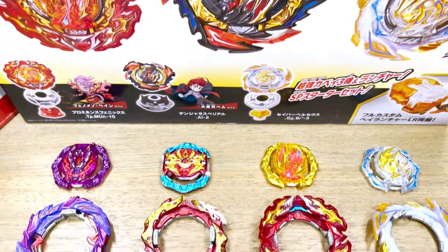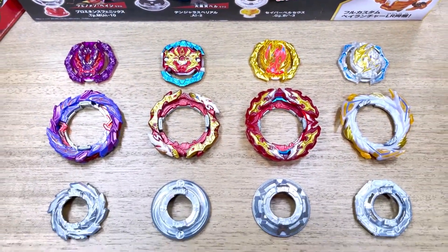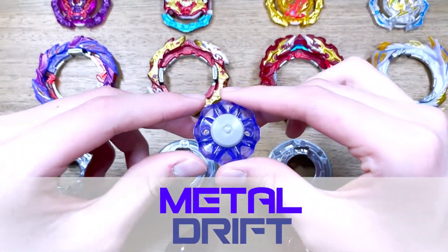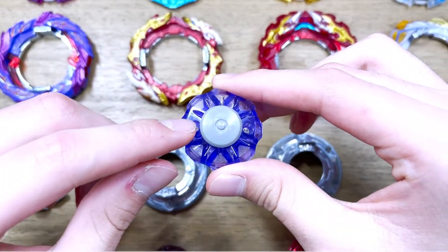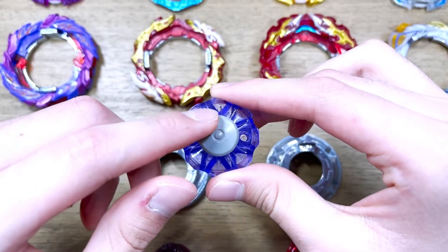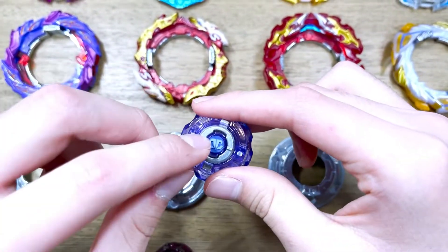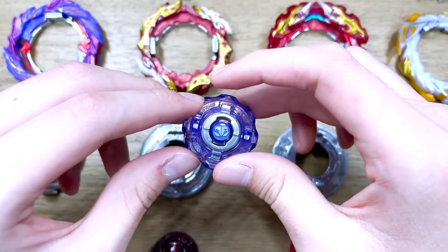Alright guys, here we are with all the parts of our ultimate defense type combo. Starting off with War Bahamu, we are going to be using its driver which is called Metal Drift. We're using Metal Drift because it is a great defense type driver with that free spinning tip and outer base which helps it bounce back from attacks. It is also very heavy and good for defense.